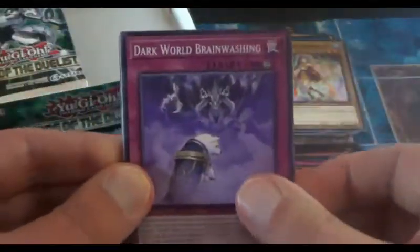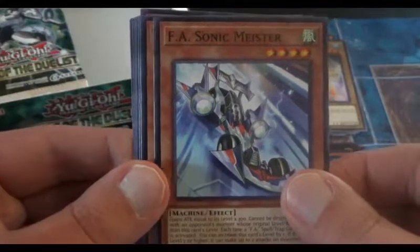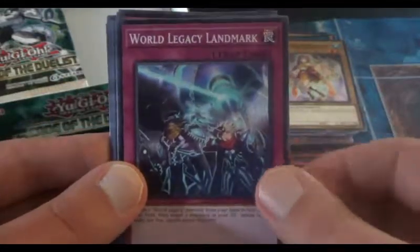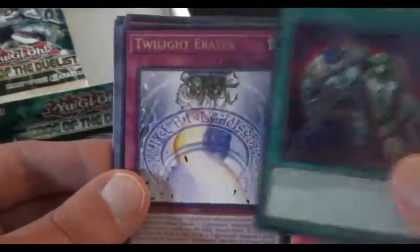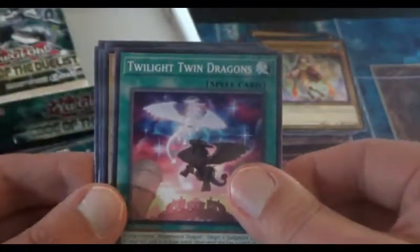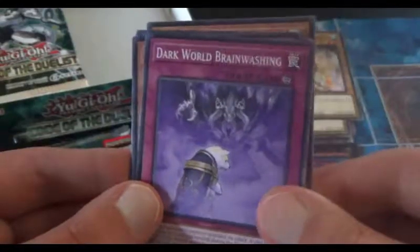Next pack. Dark World Brainwashing, F.A. Sonic Meister, Zombina. World Legacy Landmark — I think that is just a regular common. We have a Goki Rematch as our Super Rare and Twilight Eraser as our regular Rare. There is the Twilight Twin Dragons, another Crown by the World Chalice, F.A. Hang On Mok. And I think that is it.